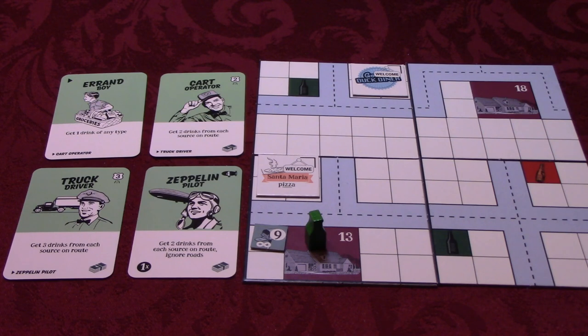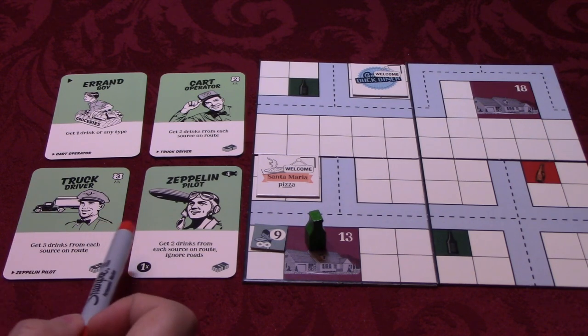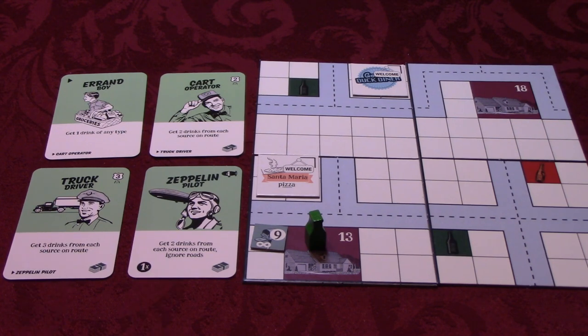During the dinnertime phase, starting with the lowest numbered house, it is determined which restaurants sell to a household. To sell to a household, a restaurant will need to: one, be able to reach the restaurant by road — which in this case is Santa Maria Pizza — and two, have produced the exact number of food or drink that a house desires. For example, house 13 wants one beer, so a restaurant will need to have produced at least one beer via one of the cards with the green background: the errand boy, cart operator, truck driver, or Zeppelin pilot. House 18 wants one beer and one pizza, so a restaurant will need to have produced at least one beer and one pizza.